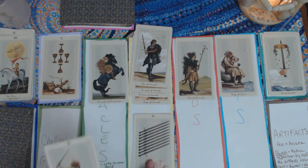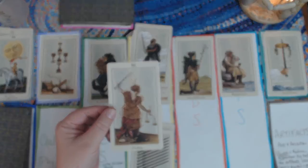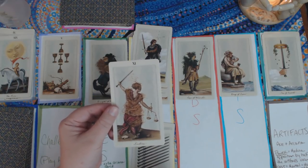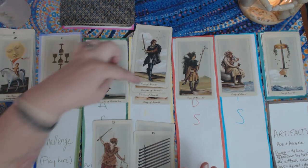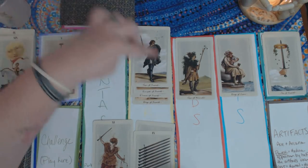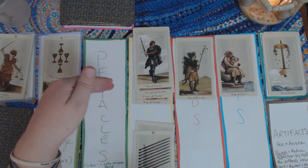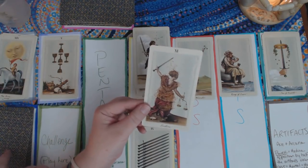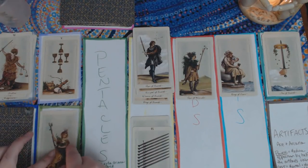Justice comes up next — that's an 11 — and even with my artifact I don't have enough to defeat it. So my only option is to Endure. To Endure, first check if you have any court cards — if so, you must discard one. I do have court cards, so I'll discard my Knight of Pentacles to preserve the full court. Justice is set aside. If I'd had no court cards at all, I would have had to discard cards from my Destiny pile equal to Justice's number — eleven cards.